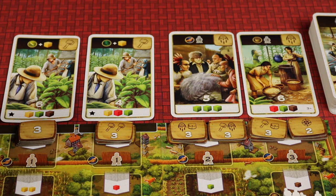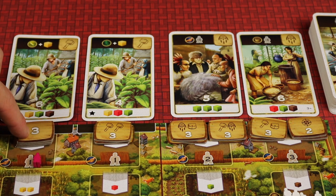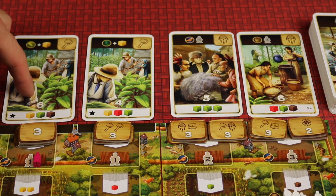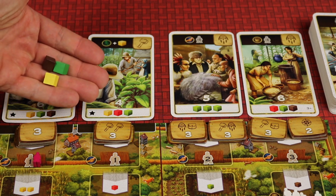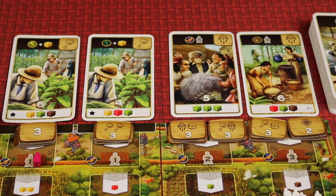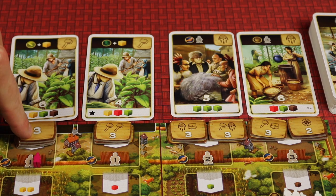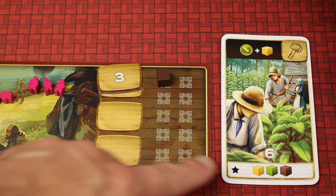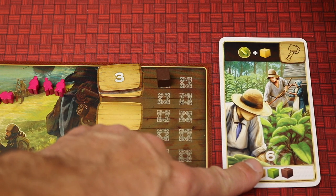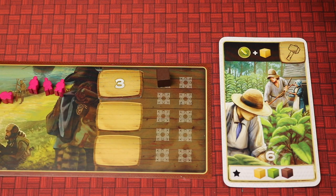When you go to a fort spot, you pay the workers as normal and get three options: take the bonus tile, turn in goods and claim the scoring card, or do both. For instance, you could turn in cubes from your player board and receive a card worth six points. You could also take the bonus tile, which is essentially just three points. The scoring card goes next to your player board and is worth six points at the end of the game, while the bonus tile goes in a designated spot — you can only hold three of them throughout the game, so choose wisely.